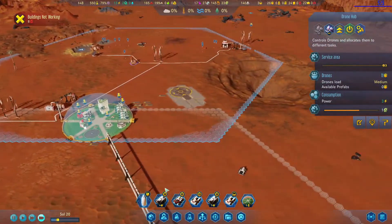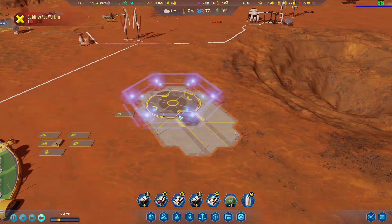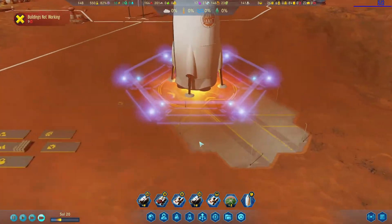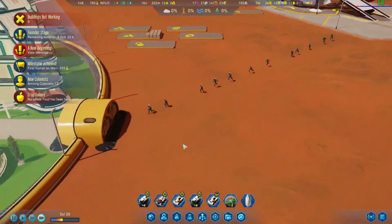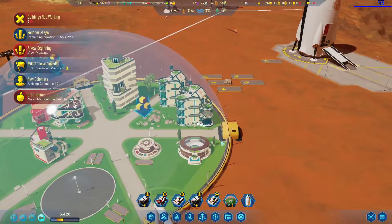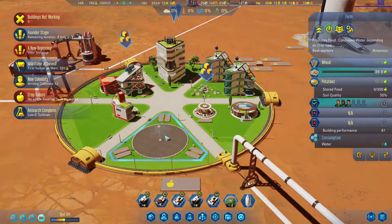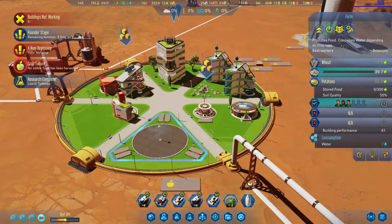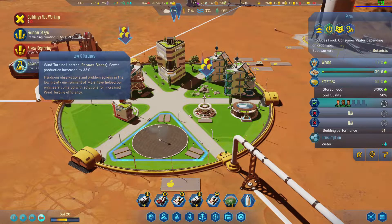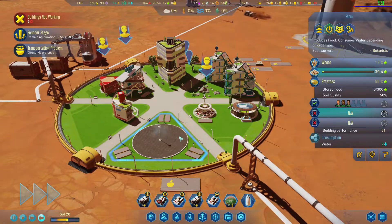Let's land our founders shall we? Let's see all our little people — yay! There they are. New colonists have arrived — they're all so eager to get to their new jobs. You all brought food, that's good. First milestone. No edible food has been harvested yet. Polymer blades — sweet. Full of hope and determination, the first founders have set foot on the Red Planet. Now let's see if we can keep them alive shall we!